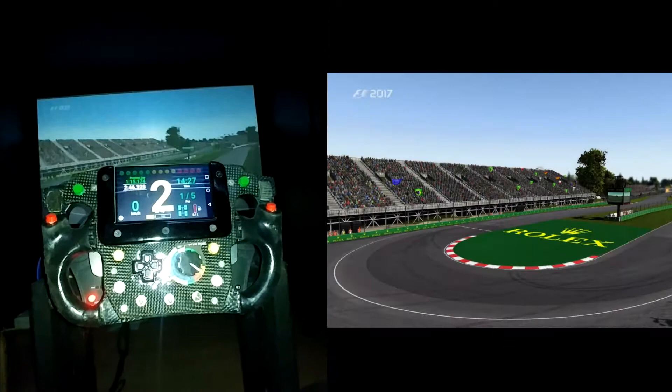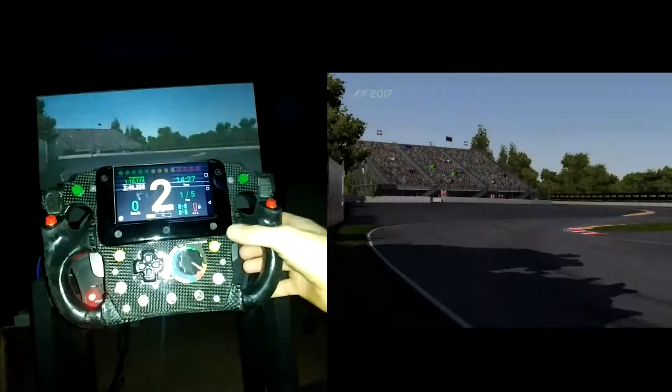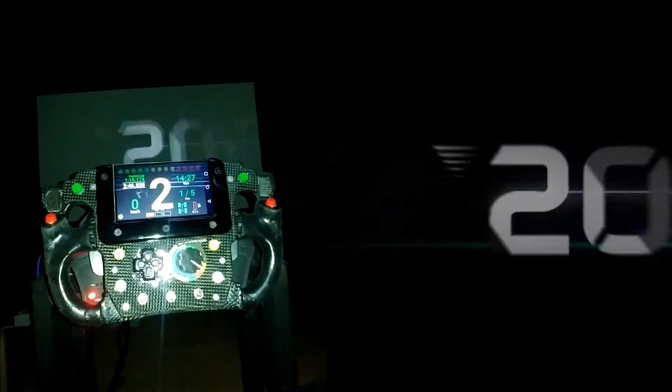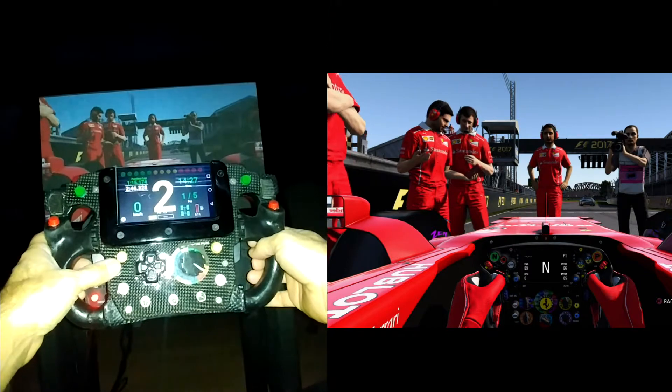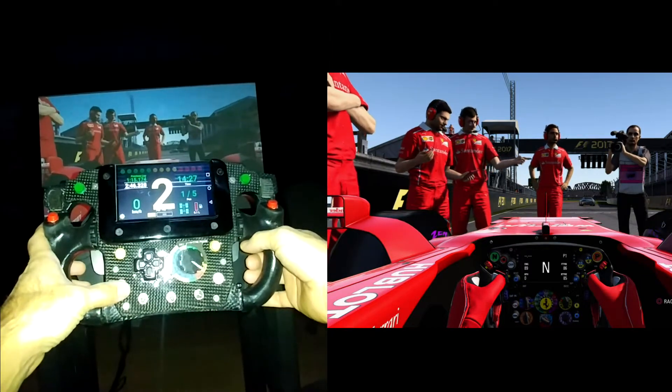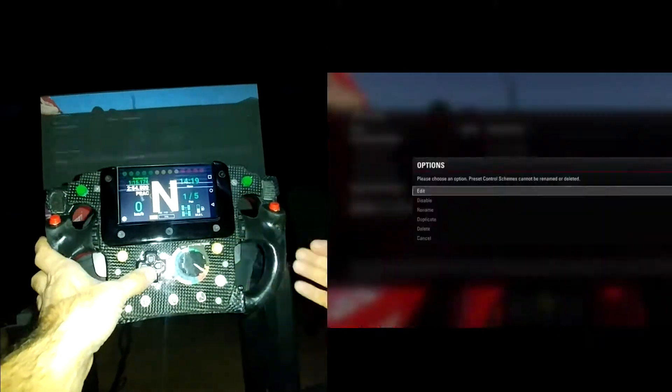Now let's test it in a racing situation and see how the HUD is behaving with the positioning indicator showing who is in front of me and who is behind me. But let's start by fast-forwarding the formation lap, shall we?